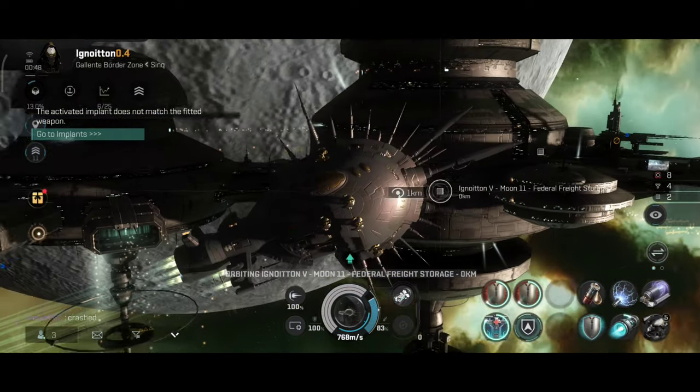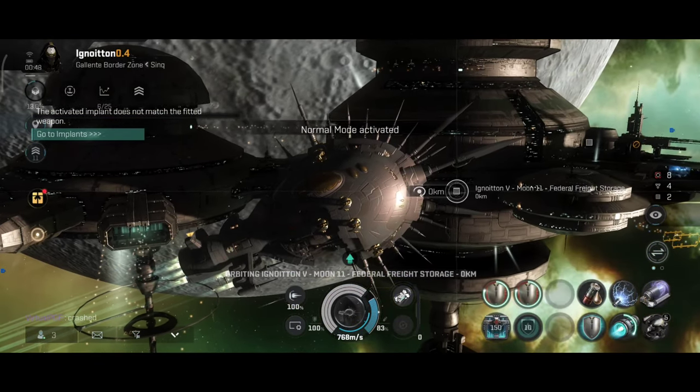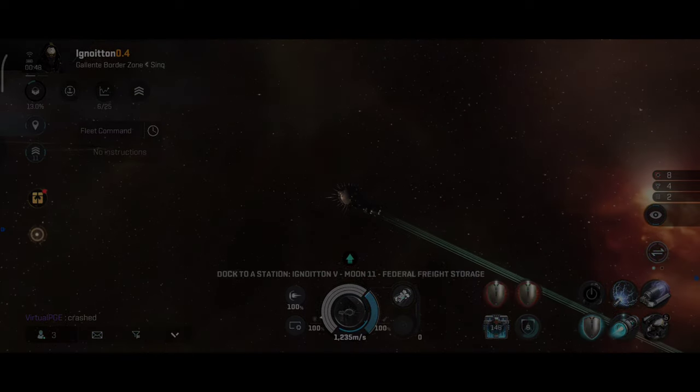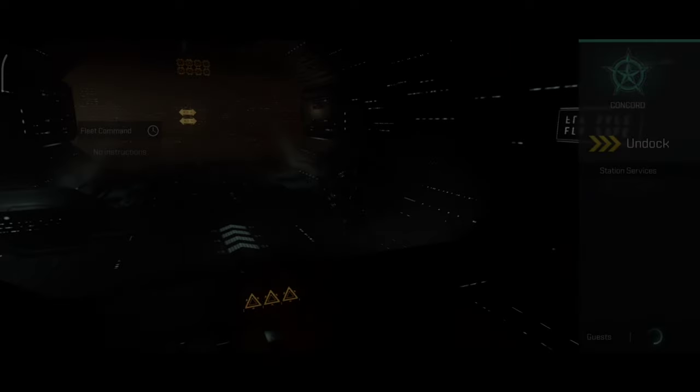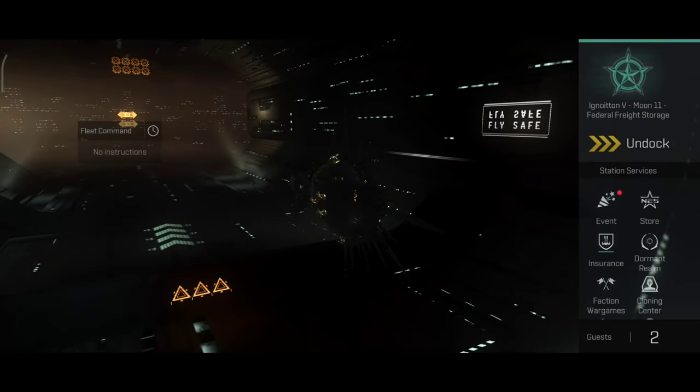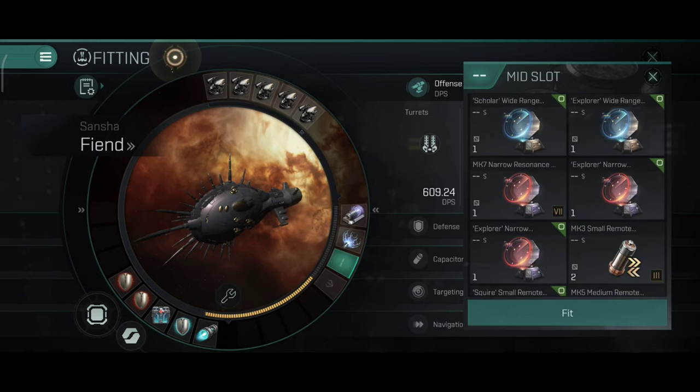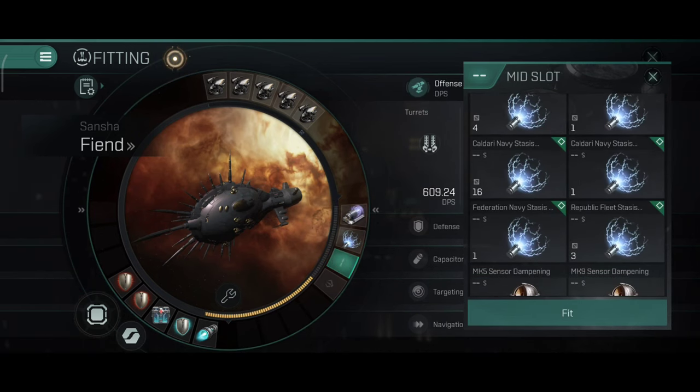Imagine you tackle something and that something can't kill you — you just wait for reinforcements to arrive. 489,000 hit points with the damage control and defense mode active. The defense mode is basically like the old-school Damage Control module, giving you active 50% resistance upon activation. I really missed that module — it was such a good module.